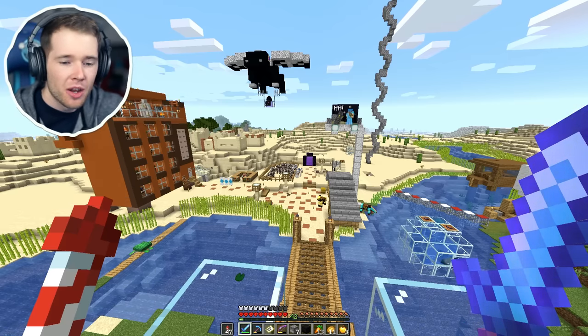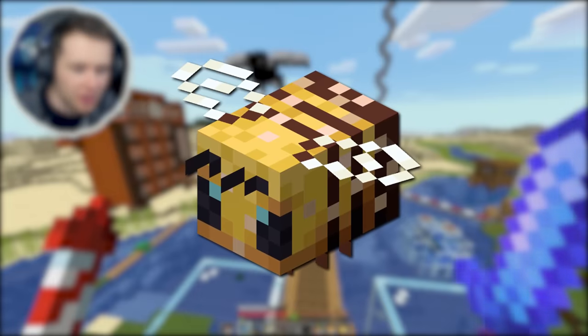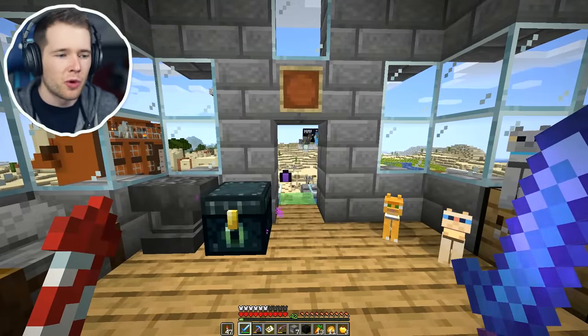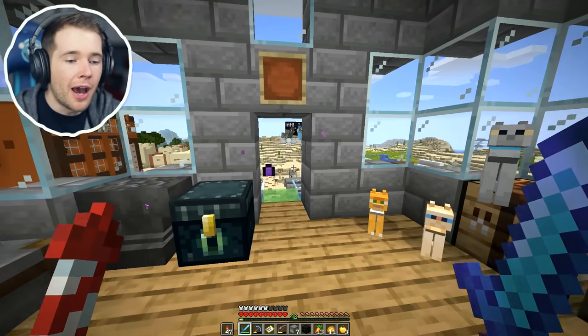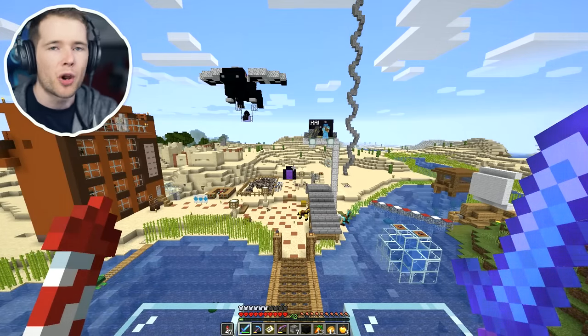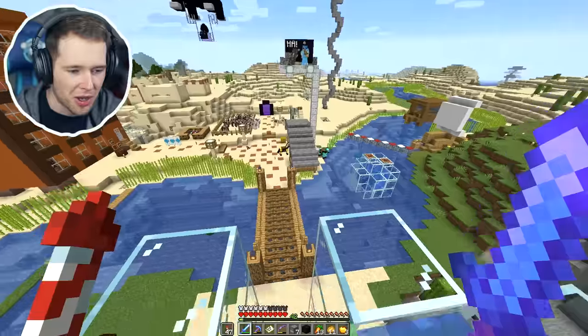Today we have updated to Minecraft 1.15, which means the bees have officially been added. Unfortunately, since bees were added in snapshots before, I didn't feel safe updating because I don't want things to break. But now the Minecraft gods have updated officially to 1.15, which means the bees are here. And with the bees comes more advancements, which is again very sad because, as you can see, my inventory is very different.